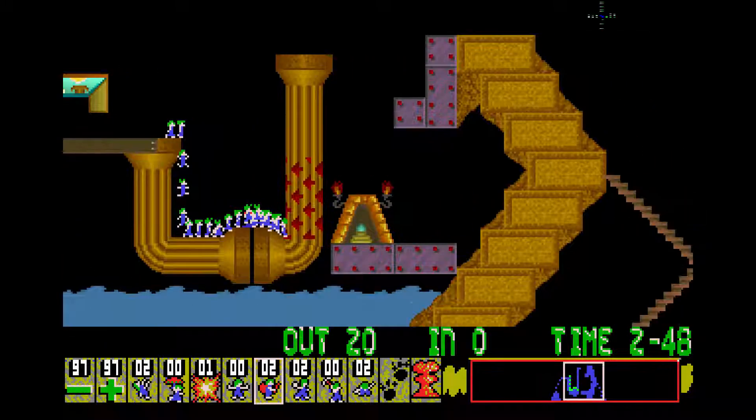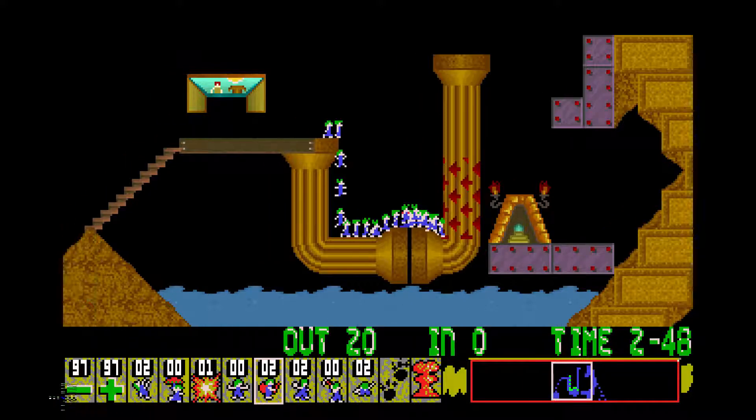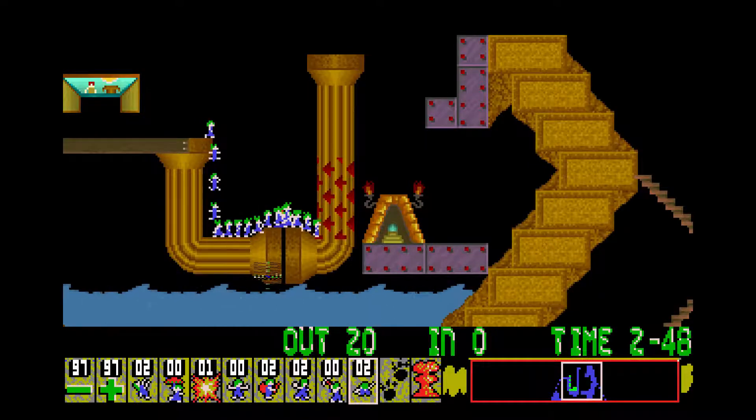What do we have to do? So we've got to get up here, and we've got one builder to work with. And we can't lose any lemmings - this is going to be a challenge. Unless we just go under, which I think can be done.